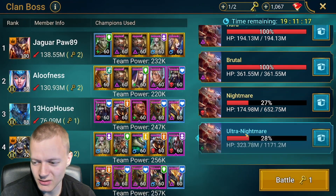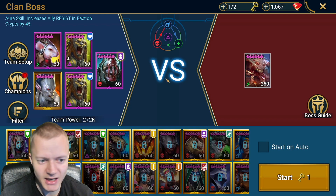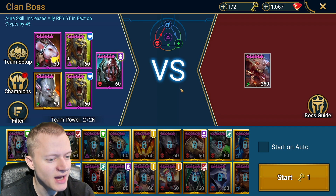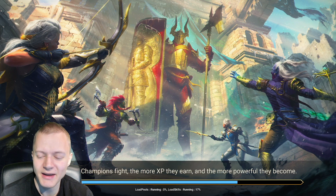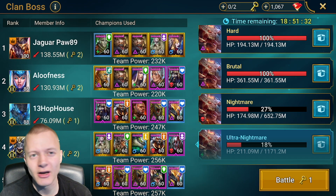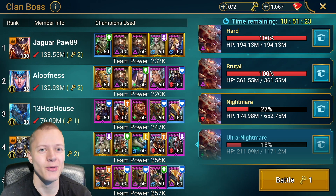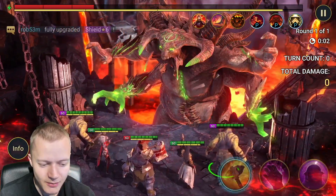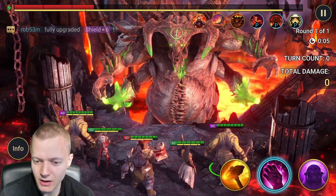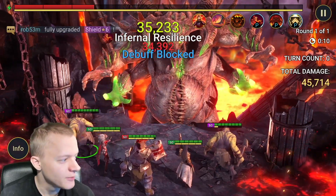Now let's actually put it into action. Here we are at the ultra nightmare boss with our team. This is the formation you want to use. Do not start on auto. I'll edit in the order right after I've explained it so you can screenshot it. First, you start with your Man Eaters — both of them do Attack 2.